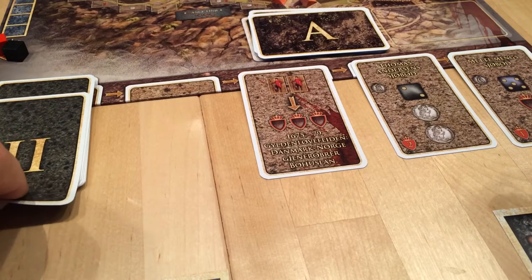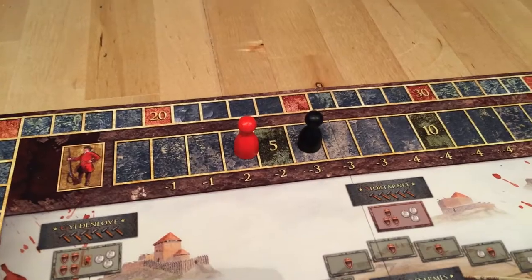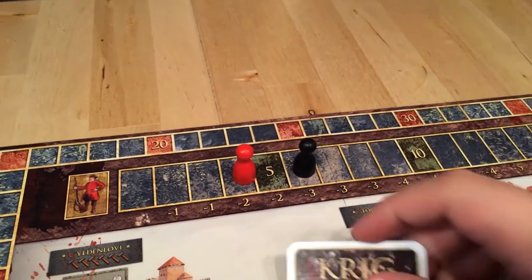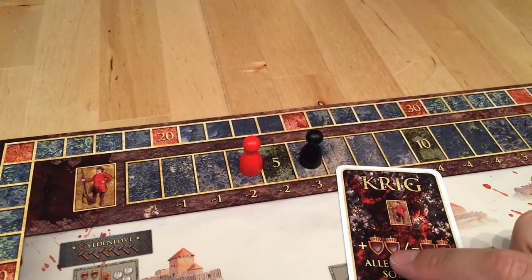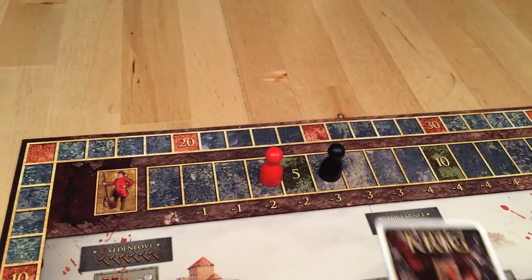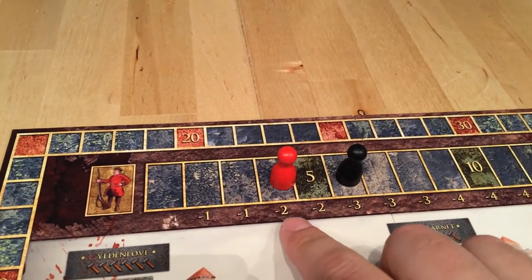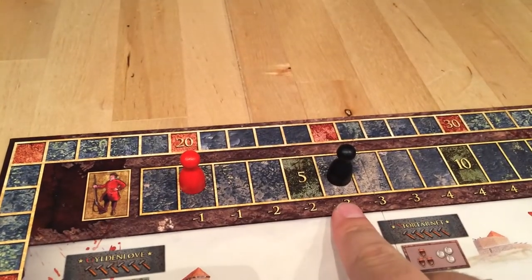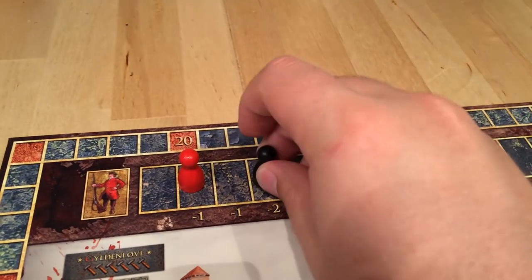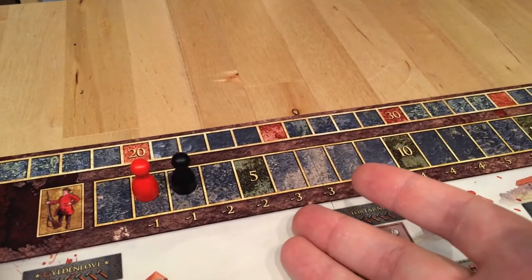Sometimes war happens. We compare soldiers by looking at the soldier track. The person who contributed the most gets two points, and the one who contributed the least gets minus two points. Also, the more armies you have, the more upkeep you have. After a war, the lower-ranked player goes back two spaces and the higher-ranked player goes back three spaces — so the one in the lead gets pushed back the furthest, and the one in the back gets pushed back just a little.